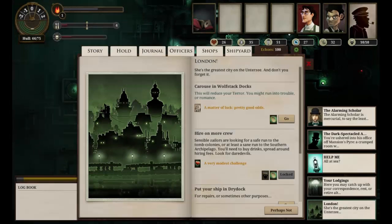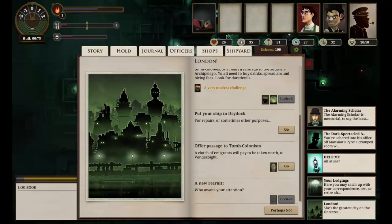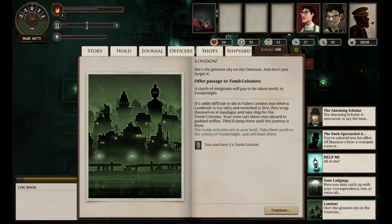For some strange reason, the game didn't save right last time round, and I had to redo a load of actions. I think I'm back where I was, but if there's any slight differences, please forgive me. So anyway, we've done all the bits and pieces we want to do. We've picked up some souls to trade to Mount Palmerston. Let's pick up a few tomb colonists while we can — that's an extra three. We can sell those on the way up.